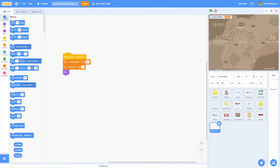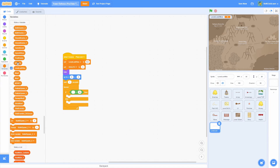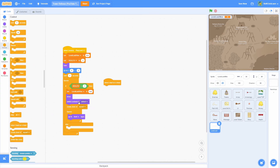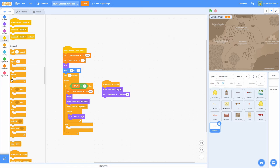Add a forever loop that checks: if HEALTH is less than 1, set level loss/win to 'loss', show the sprite, switch costume to 'defeat', then create a clone of myself, and in a forever loop go to front. For the clone behavior — 'when I start as a clone': switch costume to background, set ghost effect to 50 so it's 50% transparent and you can still see the game behind it, then forever loop going forward 4 layers.